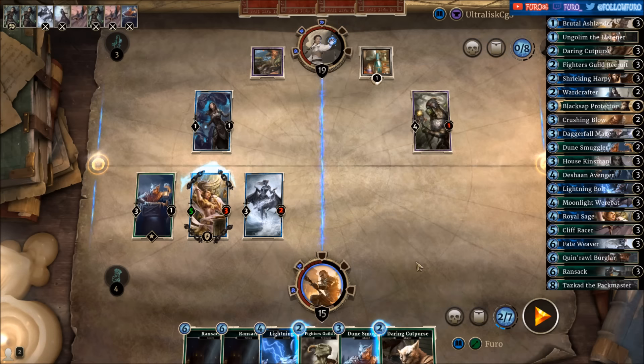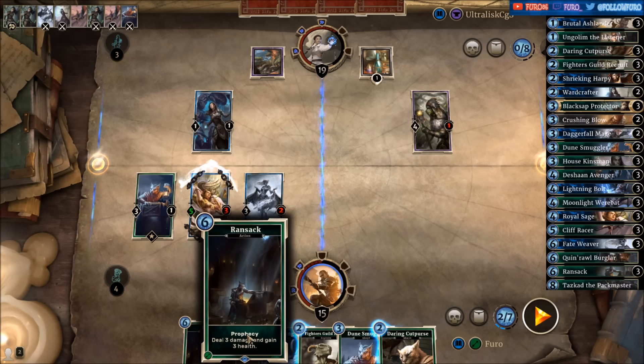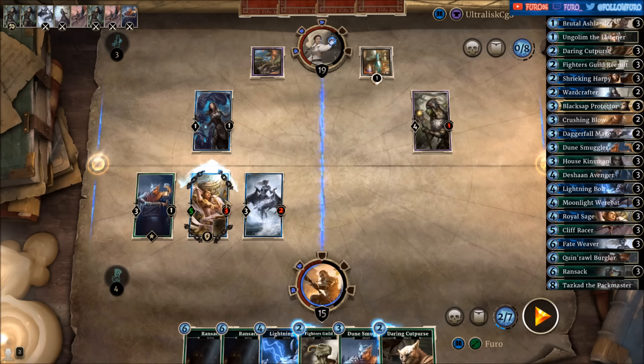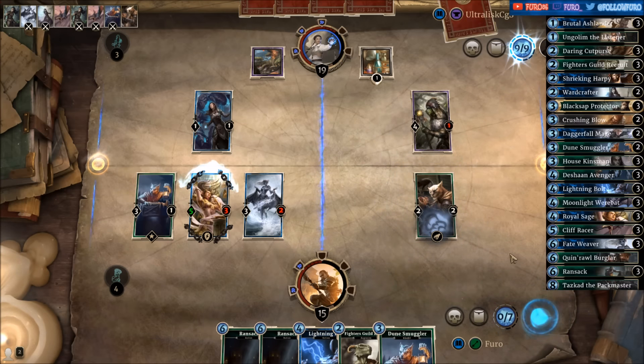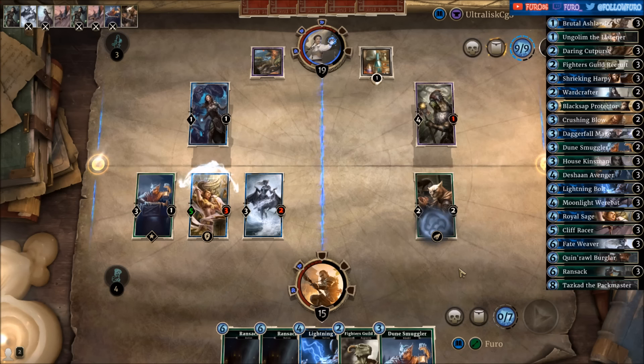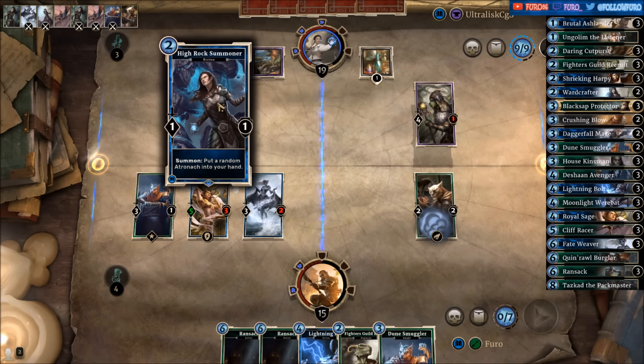We are dropping — let's see, we have quite some face damage here already with four. Better to drop the Cat Purse now. He will kill the Dune Smuggler here with the High Rock Summoner.